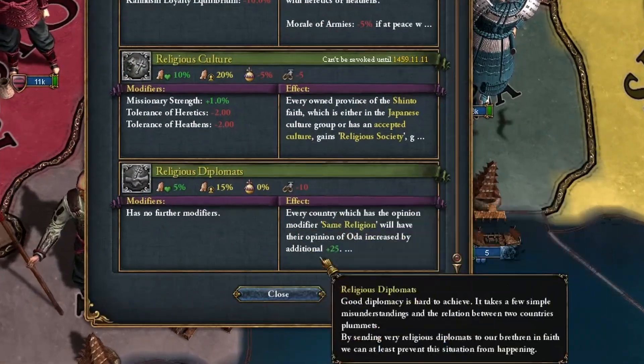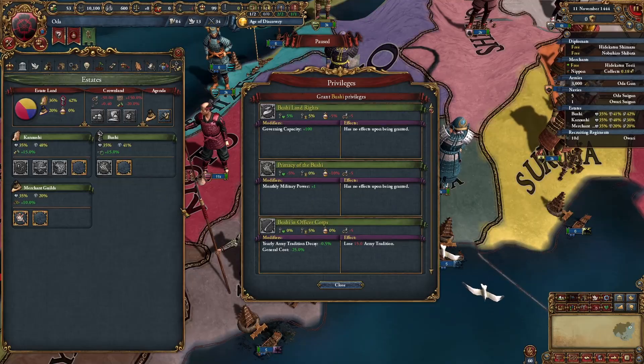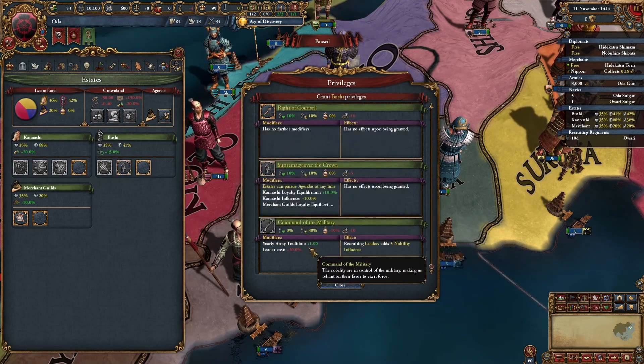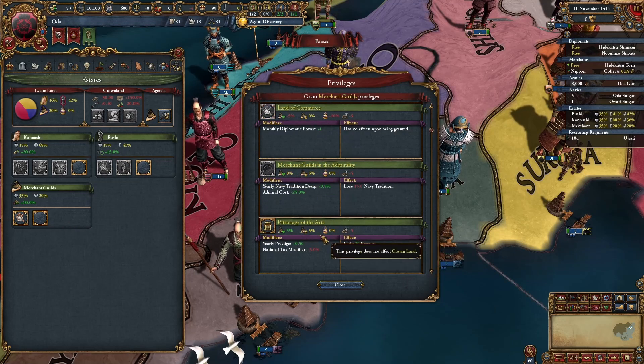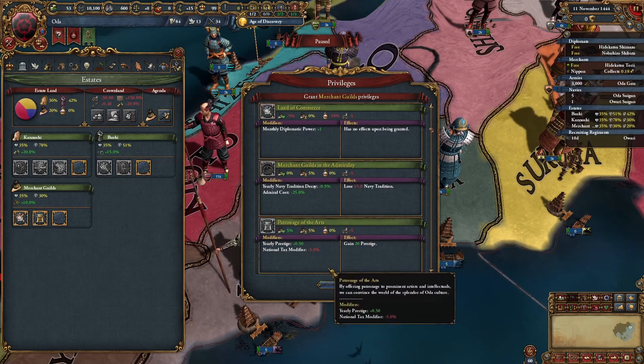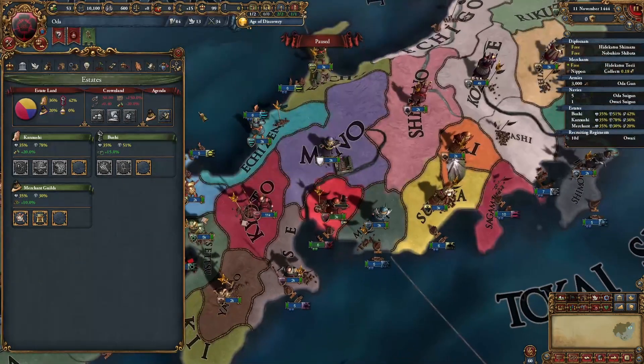Religion-wise, I like to take religious diplomats and religious culture. This buys me more time and is just a nice effect to have. We have all the same religion on this island, so it's really just a bonus. Supremacy over the crown makes estates more loyal. At the end I like to take patrons of the arts, because we won't have a lot of money anyway and five percent taxes doesn't do much for us — but prestige does.